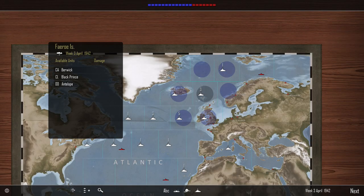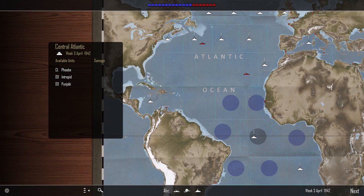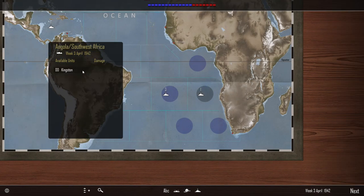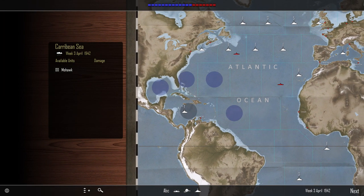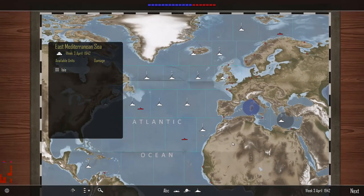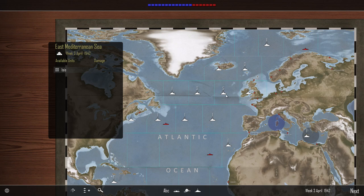Over here we have two light cruisers and two destroyers. The Fraser could make her way back to port for some repairs. We'll leave those light cruisers and the Gurkha destroyer there. The Nelson must be in port. Up here is the Beric. We've got the light cruiser Phoebe and the destroyers Intrepid and Punjabi patrolling for shipping and subs in the area. The Kingston is also patrolling for subs, the Mohawk is in the Caribbean, and Isis is doing a good job in the Mediterranean.